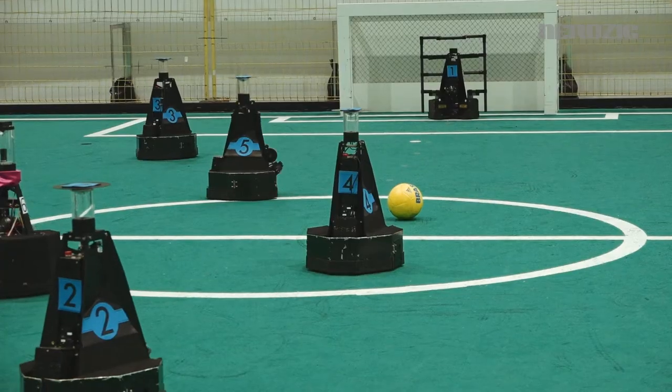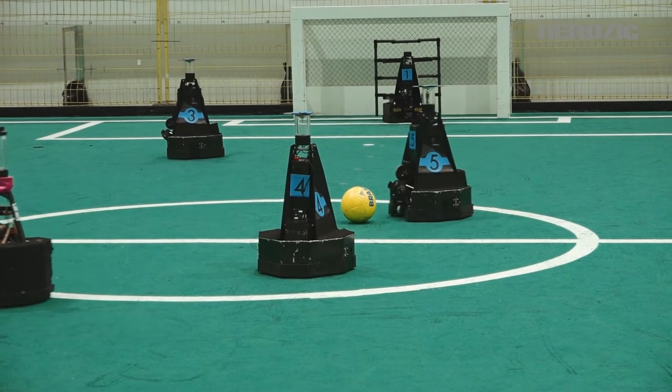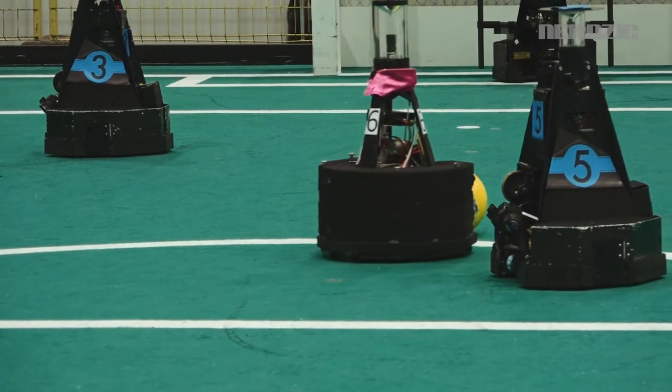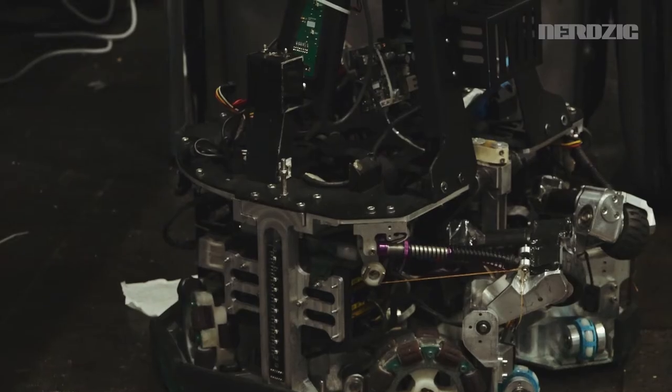Der Unterschied zwischen den Robotern, die wir hier bauen, und denen nebenan ist, dass die einen anderen Schwerpunkt haben. Die konzentrieren sich darauf, wie sie diesen humanoid wirkenden Roboter zum Bewegen kriegen, wie sie ordentlich laufen, ohne umzufallen. Wir hingegen haben Räder unter den Robotern, das heißt wir rollen einfach nur. Wir müssen uns also keine Gedanken darum machen, dass wir irgendwie umfallen könnten.